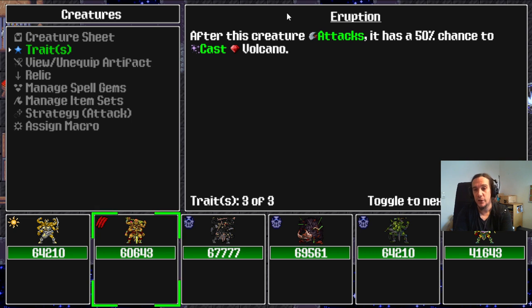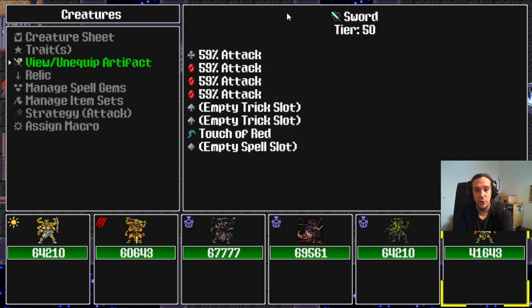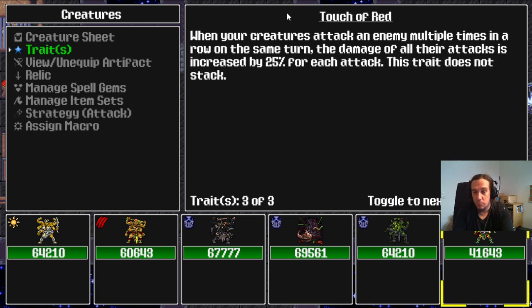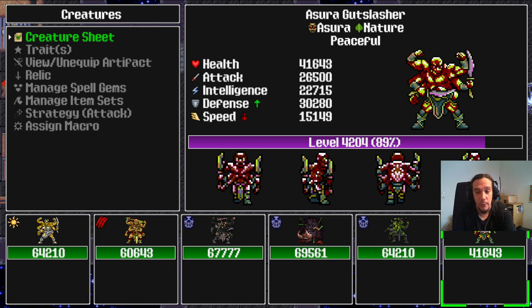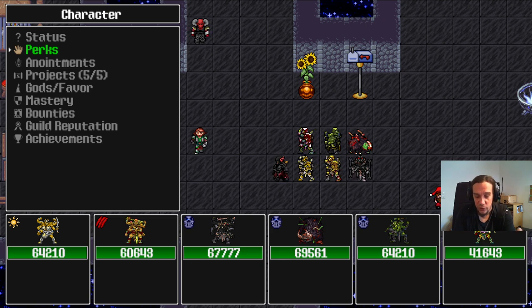After he attacks, he also has a chance to cast a Volcano spell, which hits everybody. And beyond that you'll be looking for other methods of dealing damage. For example, this creature: after he deals critical damage, he has a chance to attack again — pretty nice. I also added something more obscure: whenever my creatures attack an enemy more than once in a turn, every subsequent attack grows stronger by 25%. Since I have so many multi-hit mechanics, I wanted that as well. In the end, you'll be looking for something that works with your perks and your creatures' traits to kill the enemy pretty well.